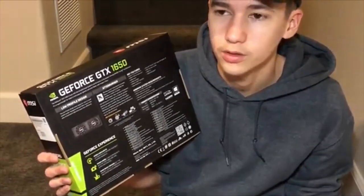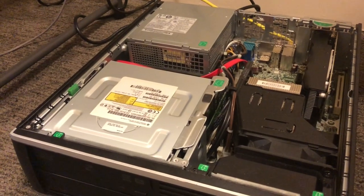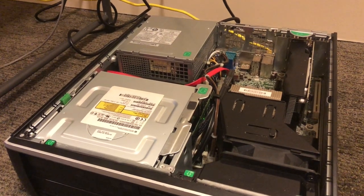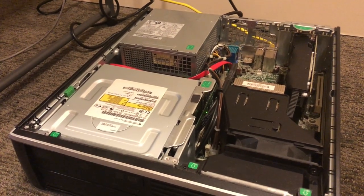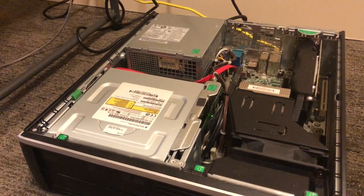We also have 8 gigs of DDR3 RAM — you can get that pretty cheap off eBay, anywhere from $30 to $40. The processor we're using is an i5 3rd gen with a turbo quad core that runs at 2.5 gigahertz and can be clocked up to 3.1 gigahertz.